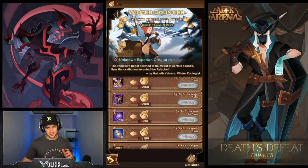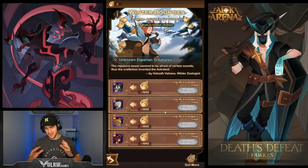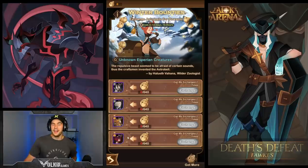That is going to be it for this one guys — that's the new event and it looks really good. Once again, we will go through it more once it comes to the global server and I've tested it on all my accounts to give you as many options as I can to help you with team builds for this event. Rosaline, Rowan and Twins are going to be your staple heroes plus some melee DPS and you're good. Thanks for watching guys — cheers.